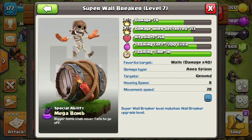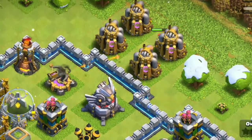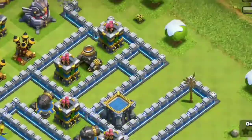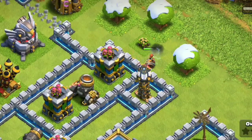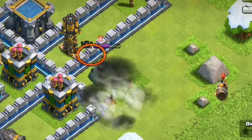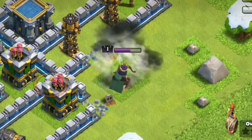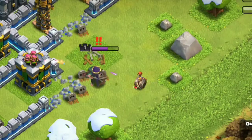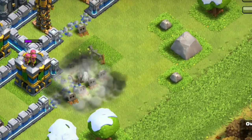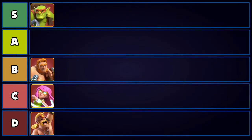Next we have the Super Wall Breaker — an interesting and amazing super troop. With regular wall breakers you can't reliably break a wall with just one, they have low hit points and go down quickly to even a mortar shot or cannon. The Super Wall Breaker fixes this: for just 8 housing space it guarantees taking down a wall and opening up any compartment you want, letting you go deeper into the base easily. It has only one job — breaking walls — and it does that really well. We're placing it at A tier.